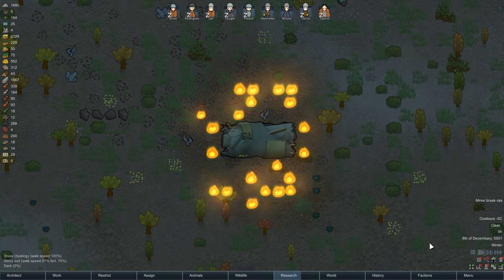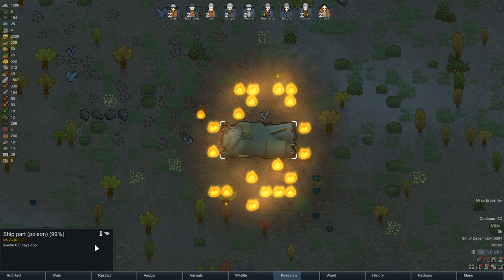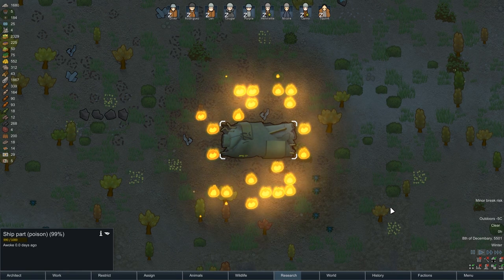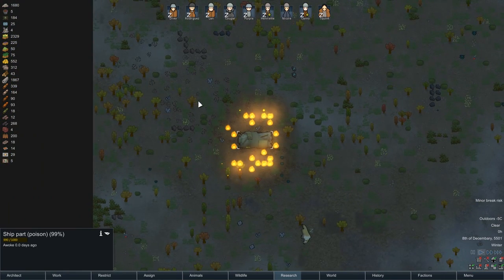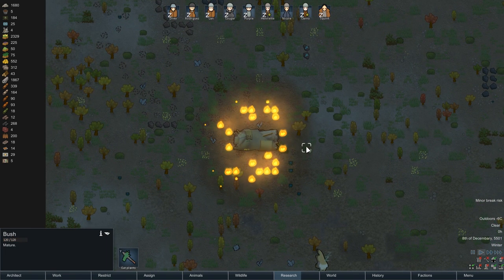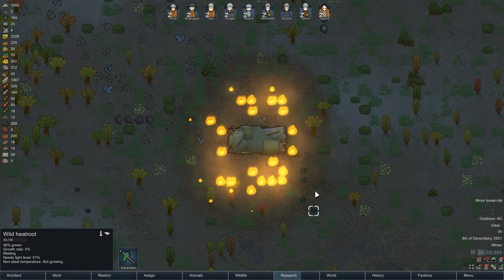Welcome back to RimWorld where a bit of ship has landed which is full of poison. It kills 99% of everything — that's the percentage of health — but either way it's full of poison, which is generally considered bad. It will spread and kill everything around there, including all the trees and bushes, and animals going through it would not have a good time either.